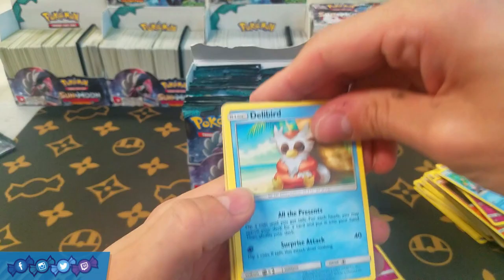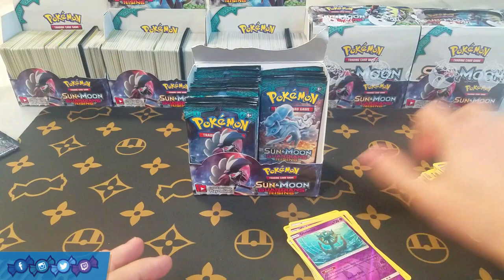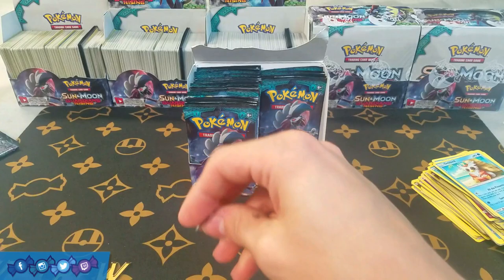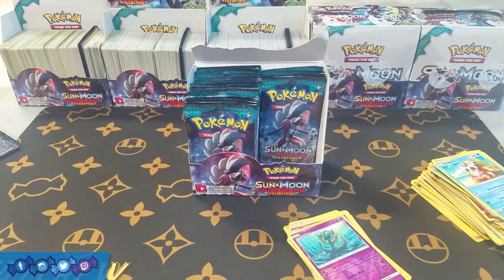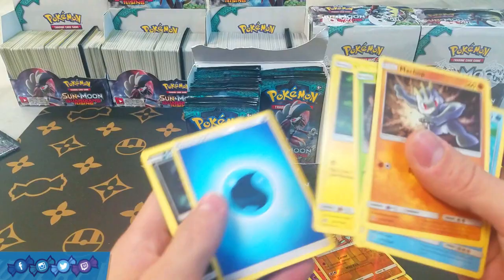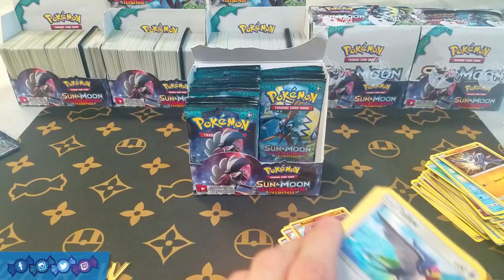We still have a whole other half of the box. We got Dhelmise and an Aqua Patch — doing good on our holos so far, but our Ultra Rare pulls are stressing me out. We have Rockruff and Oricorio — Rockruff is a good little card and Aqua Patch, so not terrible. But we have five packs left and haven't even hit an Ultra Rare. This is terrifying.